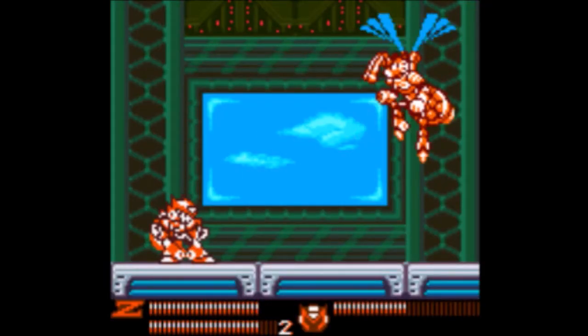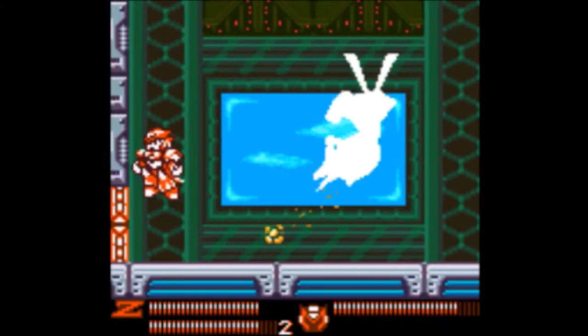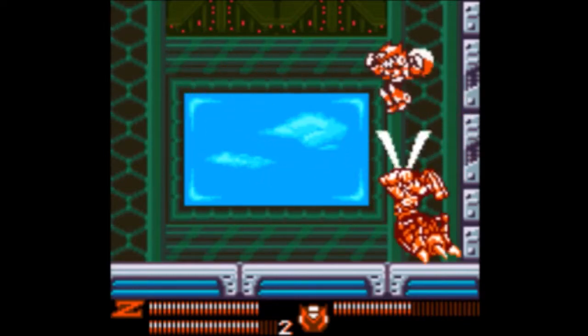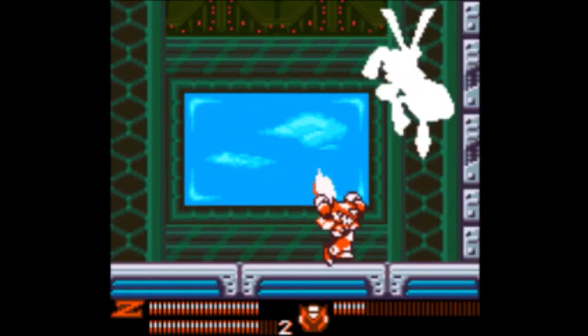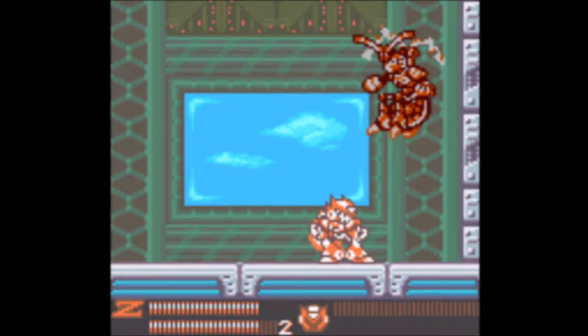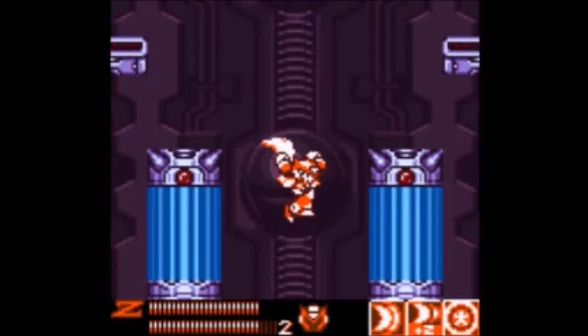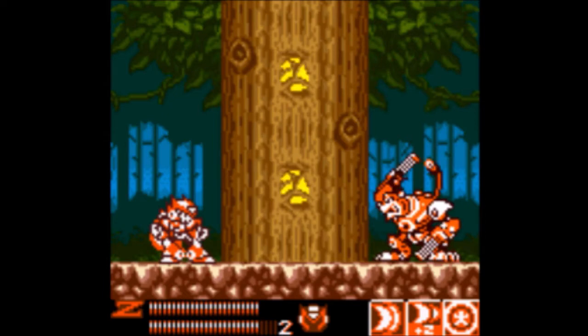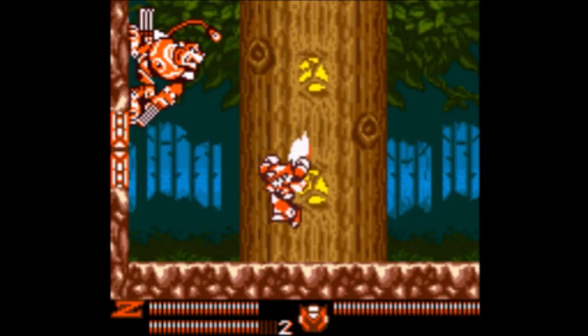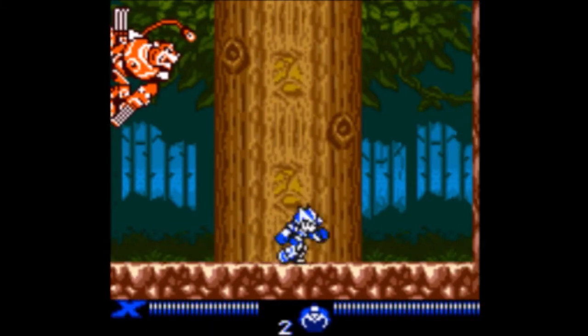Boss Rush — if you've got Saber Plus 2 and Ultimate Saber with Zero, this Boss Rush is a freaking joke. Look at this pathetic display. That's Blast Hornet's new attack — he can summon Hornets to follow you from the middle of nowhere instead of spitting them out. Okay, that's two boss new attacks. Let's go after one from X's side. I better fight this with X because it's easier that way.